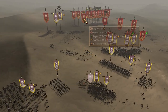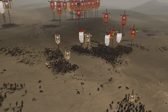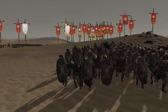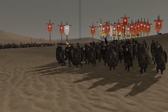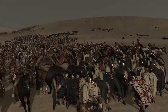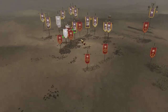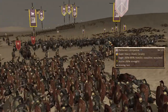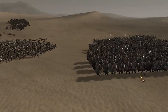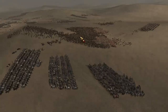We pulled our general out from those legionaries. We're going to charge down the legionary skirmishers and get the Persian kinsmen cav around to take out their general — he's still alive but won't be for long. We're starting to get our charges in, they're beginning to rout. Look at that — just an absolutely menacing huge column of cataphracts. We're going to get them around and really take out these legionaries.